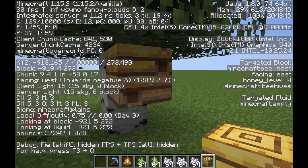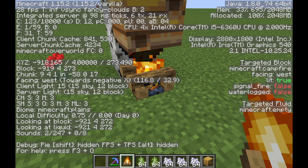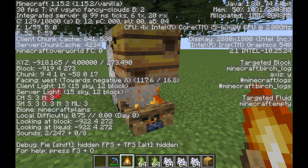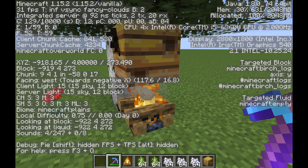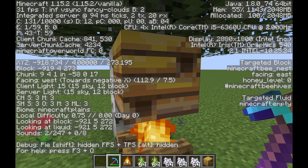If you want to harvest the honey and also the honeycombs, you should put a campfire underneath — this will prevent the bees from coming out and attacking you. If you want honeycombs, use shears; if you want honey, use an empty bottle. And because of the addition in 1.15.2 where bees are no longer angered when you use silk touch, you can mine the bee nest with silk touch, and it will drop so you can take it and transport it somewhere else. Make sure the bees are inside when you do it because that'll make things a lot easier.